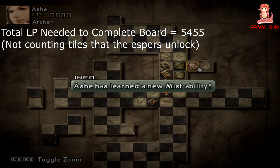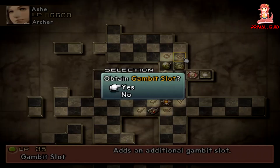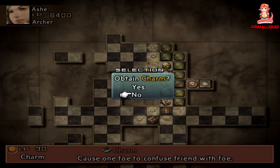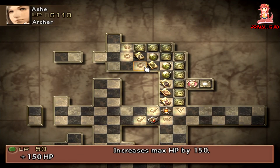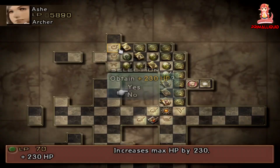The archers use bows and have a nice range of techniques at their disposal. It gets a good amount of HP increases from the license board and you can also cast some white magic like Cura. However, do note that the archer doesn't gain much in terms of magic boosts, so this won't cut it for very long as a healer.